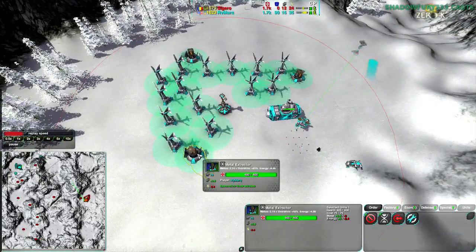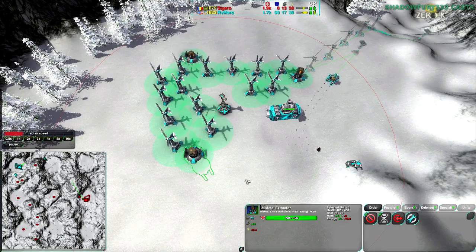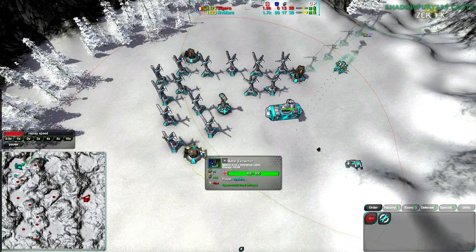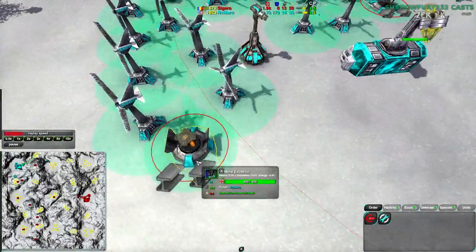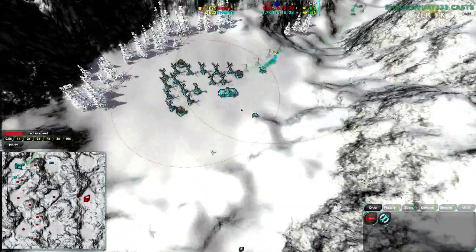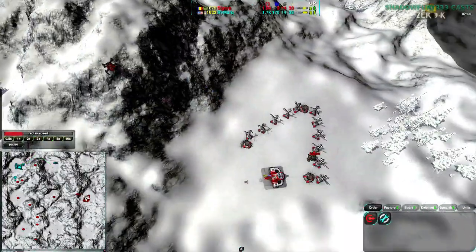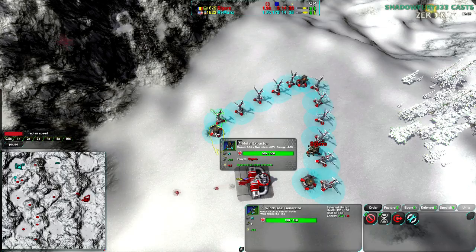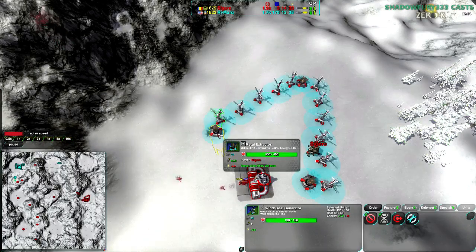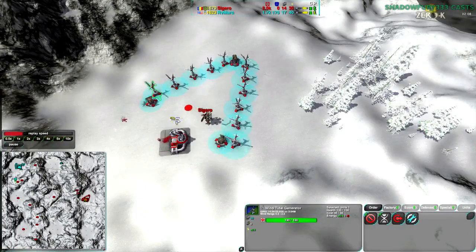Rymark is way ahead now thanks to Overdrive — he's got double the economy per Metal Extractor in his main base. These are a little over two Metal Per Second spots, and he's got them running at four, so that is a good Overdrive. Sigeru, on the other hand, is also actually getting pretty close — he's got decent Overdrive as well, but not as much, unfortunately. So that is the difference at the moment.